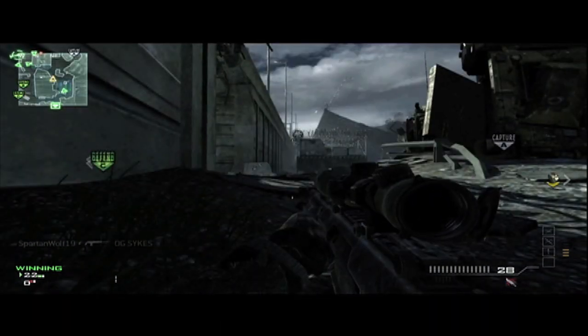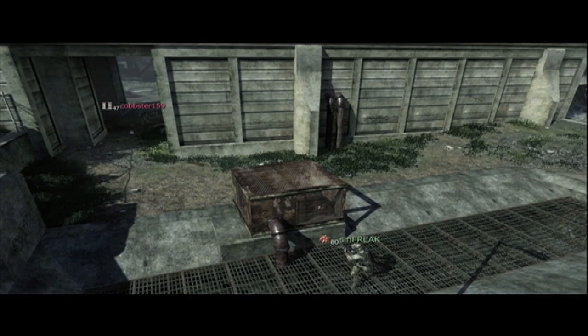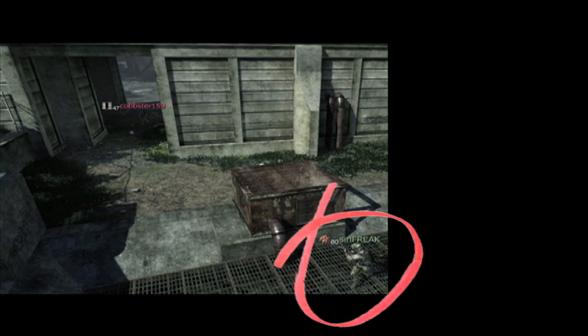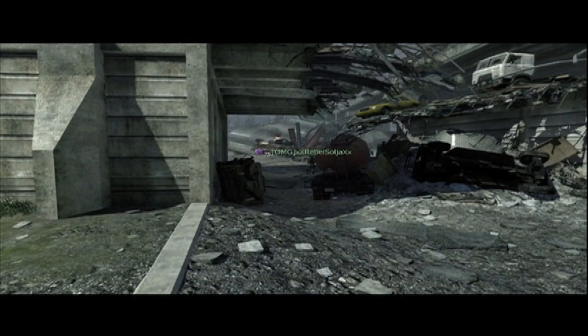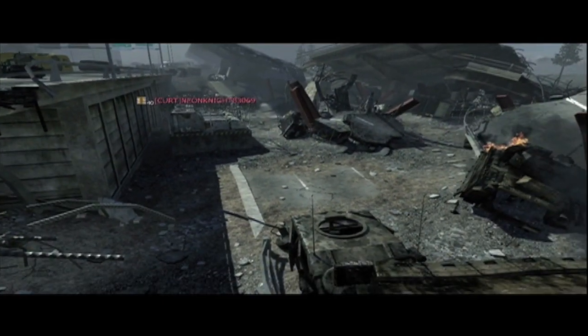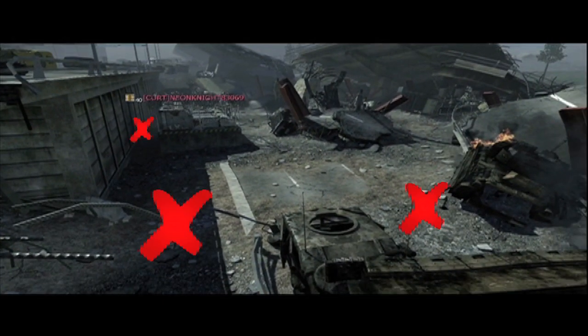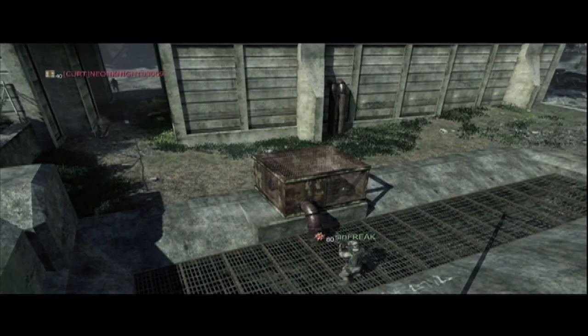This is a good time for our first game break. Let's see what we've got going on. We have C and B and the other team has not capped anything yet. As you can see, Sinfreak is on this side of the map watching the tunnel. Rebel is watching the middle — he's pushed in a little bit. Jar's in the middle of the map and I'm over here on the right side. Spartan Wolf is also going to join me on the right side. As you can see, we have their base locked down — they can't get out unless they kill us.